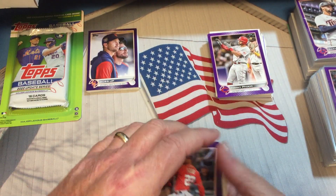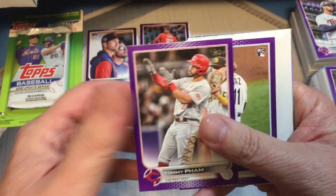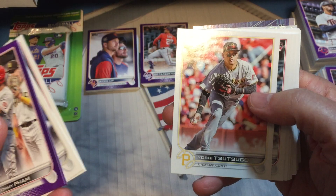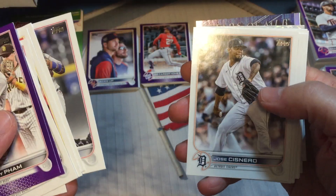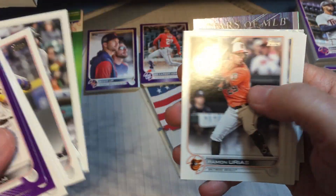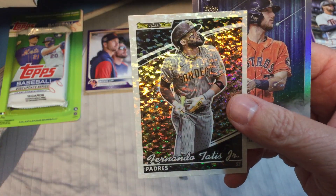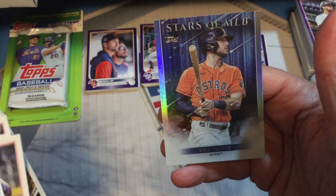Okay, pack three: we had Tommy Fam and Shane Baz rookie debut. Purples — Melendez, Morales. Not too good on this one except for the Tatis black gold, so that was a nice one, and Kyle Tucker.